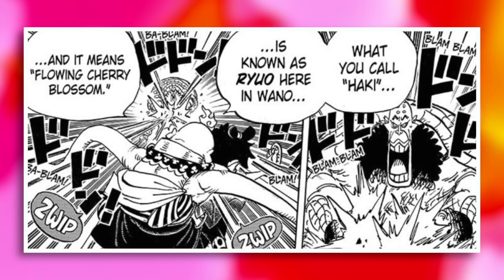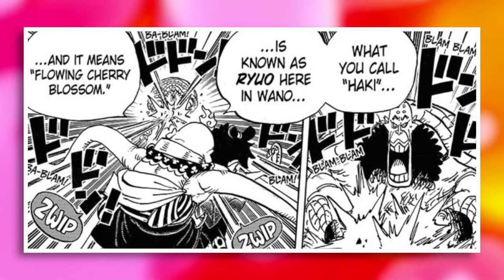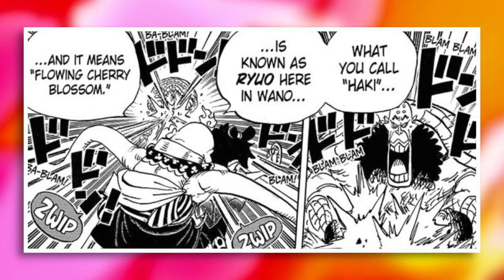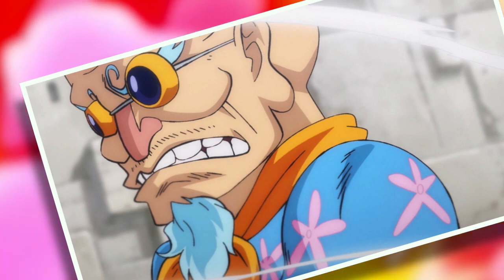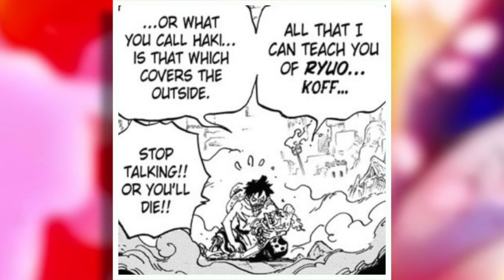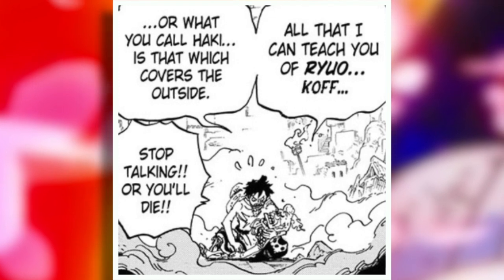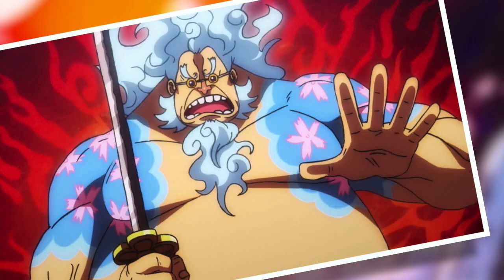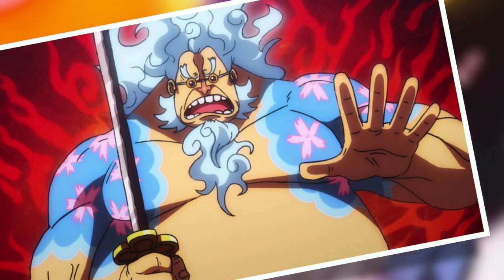We learned this from Hyogoro during the whole Sumo Inferno thing, where he figured out what Luffy was attempting to do, and he stated: 'What you call Haki is known as Ryou here in Wano, and it means flowing cherry blossom,' which is delightful. And that's not even the only time he literally equates the two, as seven chapters later he said: 'All I can teach you of Ryou, or what you call Haki, is that which covers the outside.' So it would seem that Ryou is just a native term that has developed on an isolated nation, meaning Armament Haki.